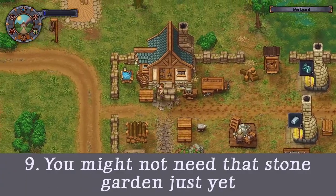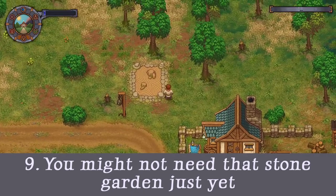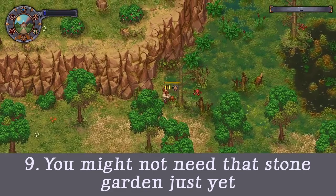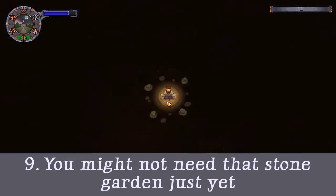Tip 9: You might not need that stone garden yet. Just above your house there's a sign that says it's a spot for a stone garden. I tried to craft it as soon as possible, thinking it was a garden where I could mine more stone — like maybe a magical garden with infinite stone — but I was wrong.